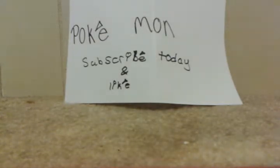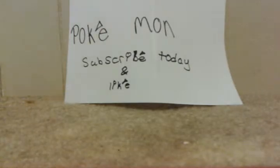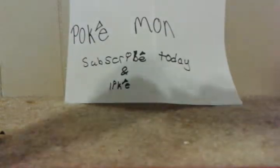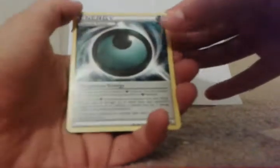First, I am going to be opening an Ancient Origins pack. We have a Dangerous Energy, Relicanth, and a Persian.